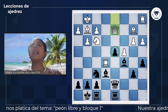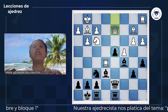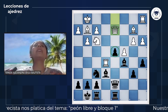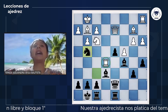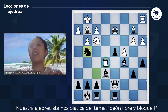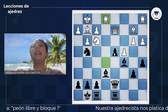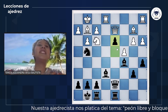La última jugada que hicieron las blancas fue D2, y ahora las negras tienen que empezar a despejar la posición. Regularmente, cuando los peones son libres, nos encontramos en medio juego, así que tenemos que transformarlo a un final si podemos, porque esos peones van a pasar a nuestro favor. Las negras jugaron caballo G4 y le están preguntando a la torre qué va a hacer. La torre se retira y el peón de D4, bien apoyado, permite fácilmente hacer peón D3.